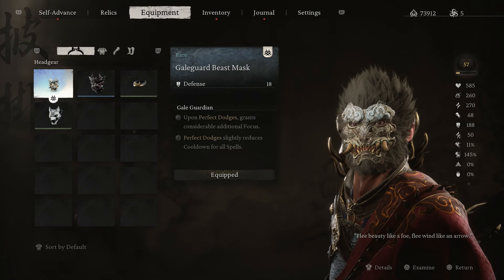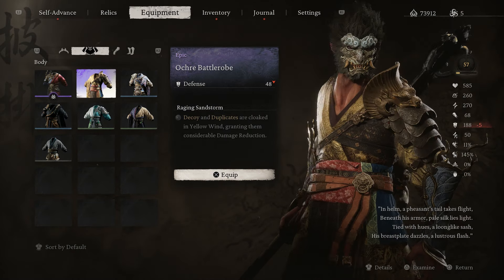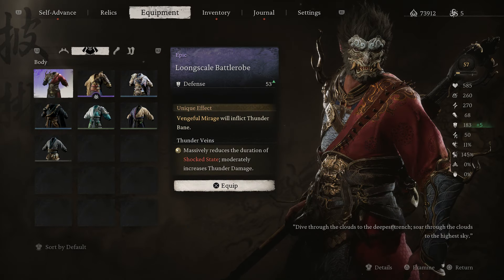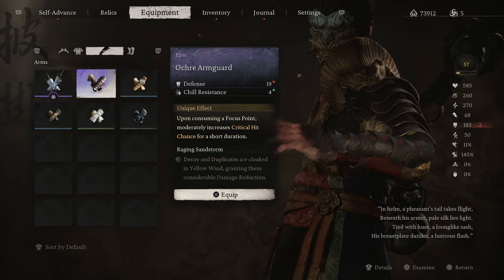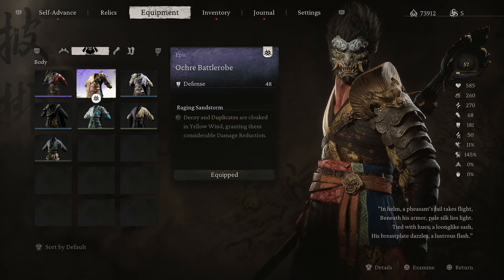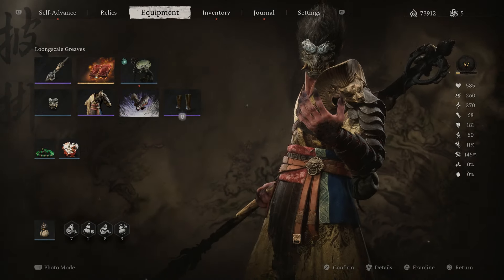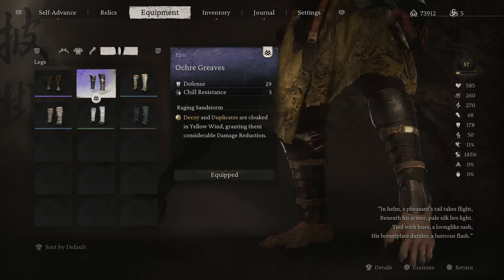Make sure you have this mask — you get it around chapter two. Also make sure that you have this outfit right here, because I do have multiple outfits. This is the new one: as soon as you defeat her, you will unlock this style right here, and you will also unlock this other style. Make sure you have this one as well — all of these you unlock in chapter two.